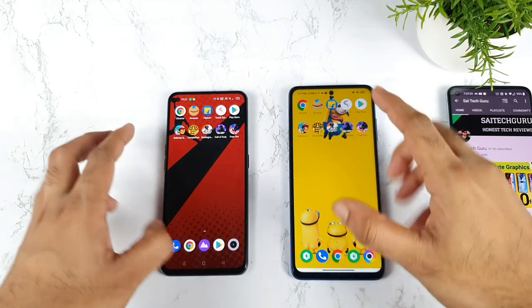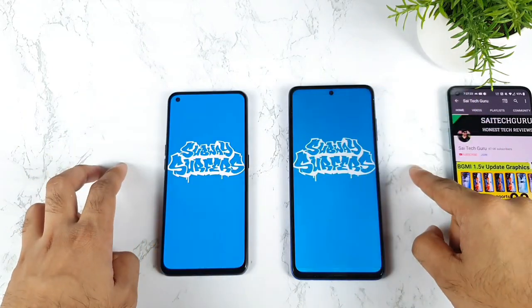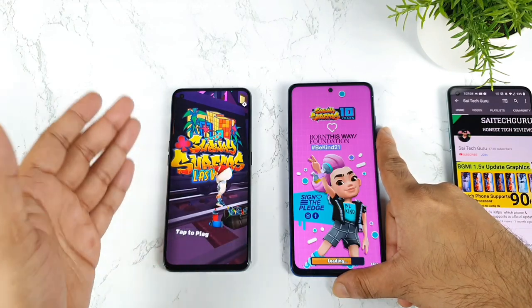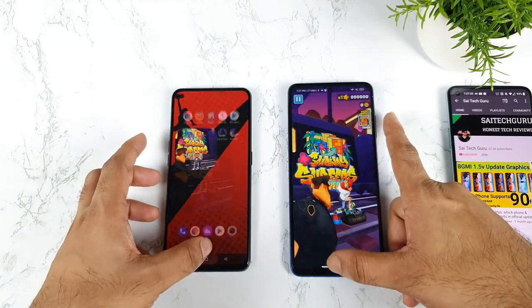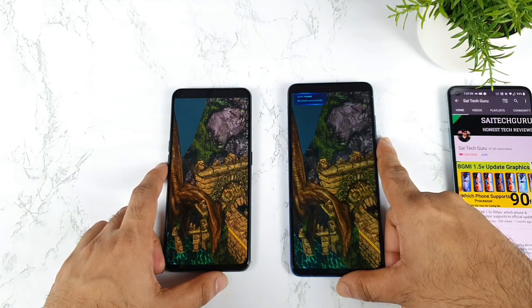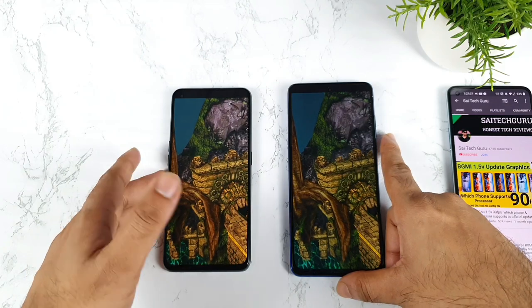Now let's start the games. Subway Surfers — one, two, three. It's opening, maybe slightly faster on the Dimensity. Yes, the Dimensity did open Subway Surfers faster than the Snapdragon 860 chipset. And next is Temple Run — Temple Run also slightly faster on the Realme X and Max, as you can see.